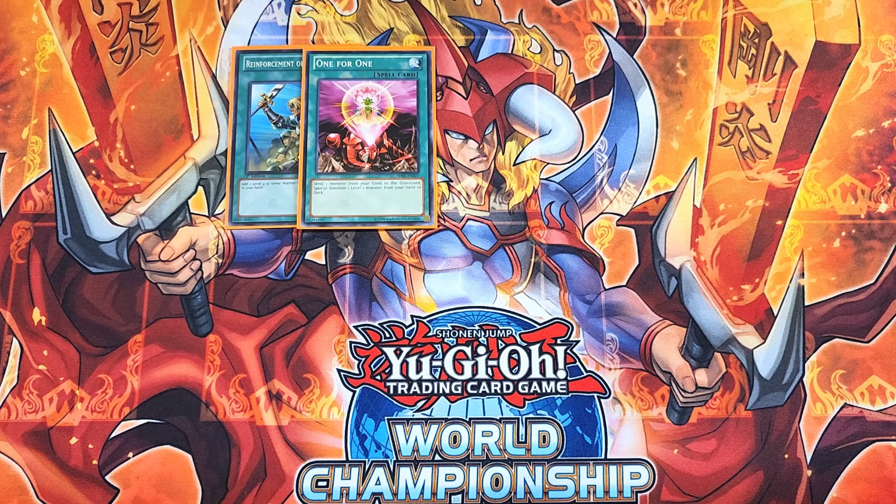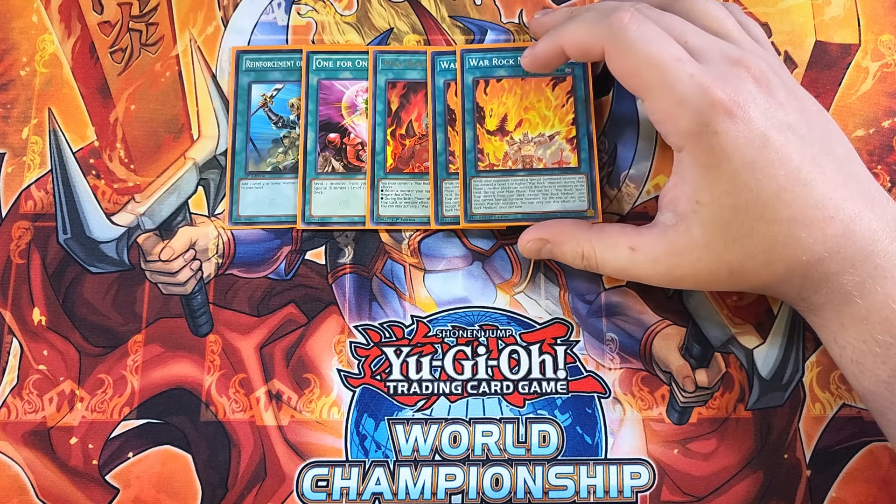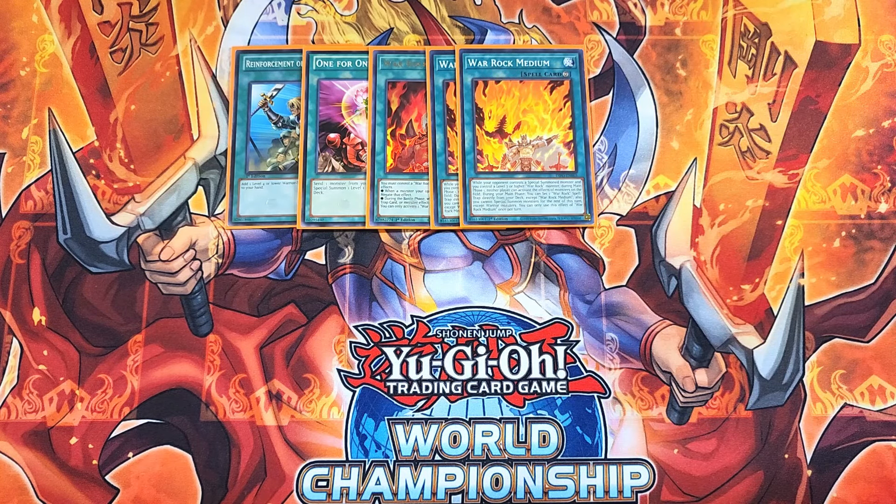We can play a single copy of Warrock Dignity, which is a negate. You must control a Warrock monster to activate either of its effects. When a monster your opponent controls activates its effect, you negate that effect — that's the main use. We can play two copies of Warrock Medium. Medium is really good as a two-of, with the effect that while your opponent controls a special summoned monster and you control a level seven or higher Warrock monster during main phase one, neither player can activate the effects of monsters on the field — basically a skill drain. This card also lets you, during your main phase, set a Warrock spell or trap directly from your deck except another copy of Medium, but you cannot special summon monsters for the rest of the turn except warrior monsters. It can help us get to our copy of Dignity and is just a really good search card.